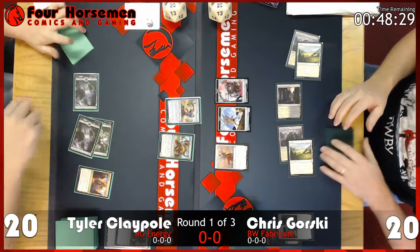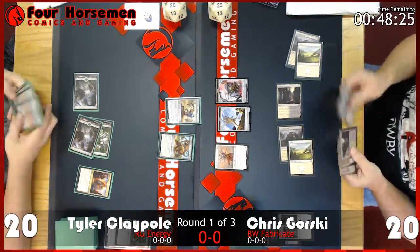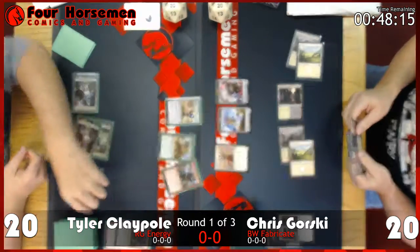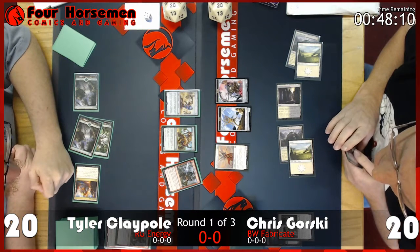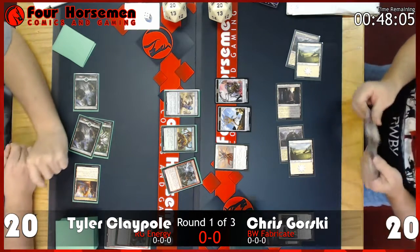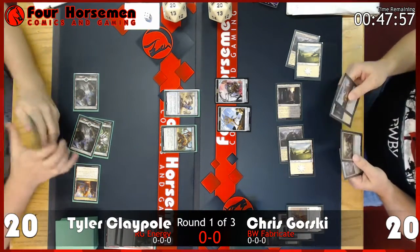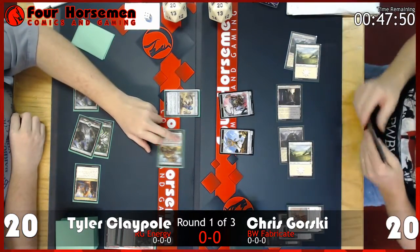Angel of Invention has flying, vigilance, lifelink, and other creatures get +1/+1. Chris essentially put six power on the board with it. There's the Pummeler from Tyler Claypool, and it looks like Tyler has another Galvanic Bombardment to try to take care of the Angel of Invention. That's a second Galvanic Bombardment, so it'll deal three damage — it stacks like Rite of Flame, adding one more damage per Bombardment in the graveyard. It's kind of like the old Muscle Burst.